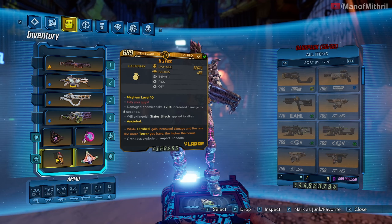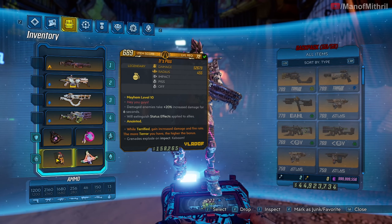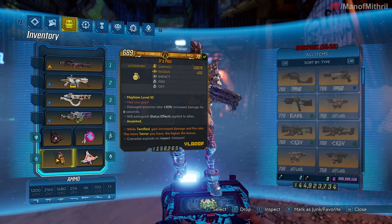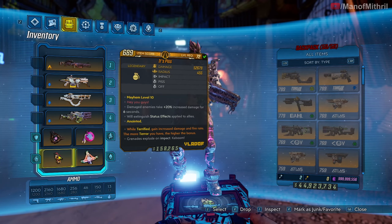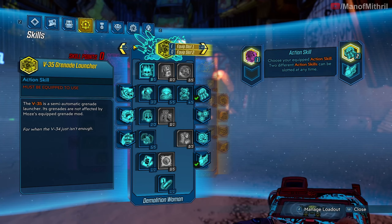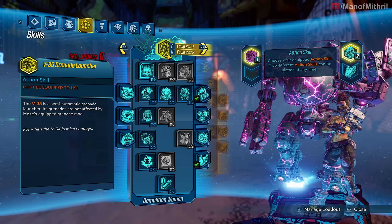Now I'm here at Carnivora. I had to swap over my Infernal Wish for one that has 'apply terror' and my grenade is the It's Piss grenade — it also has a terror anoint. Moze is probably the worst with terror anoints considering her action skill isn't something that can be used very often.